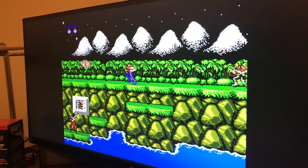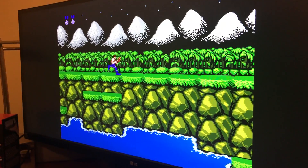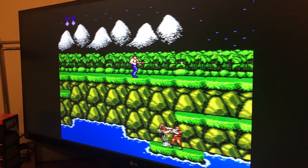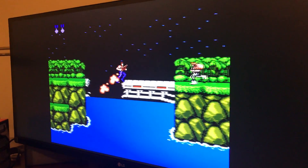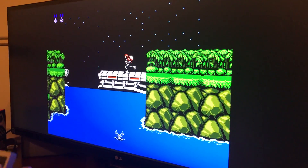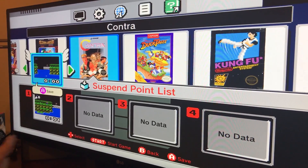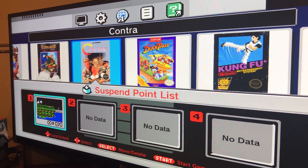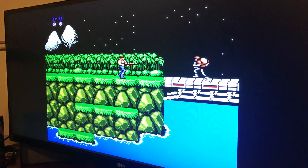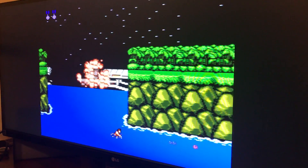Alright guys, now I'm going to demonstrate that the game I'm playing on the NES Classic — which I've hacked — actually saves, just like the other games that were included originally. So I'm gonna go ahead and hit the Reset button. And then as you can tell here, it allows you to save it just like the other ones. I've already got a save state here from a different game, so I'm gonna go ahead and reload from my old game. And there it is — just like all the other games. Works beautifully.